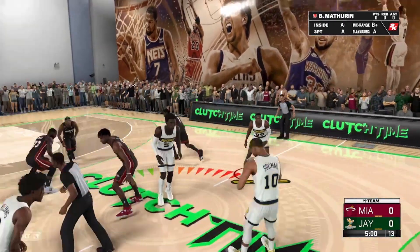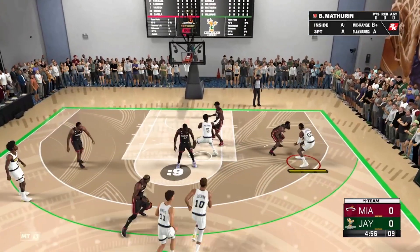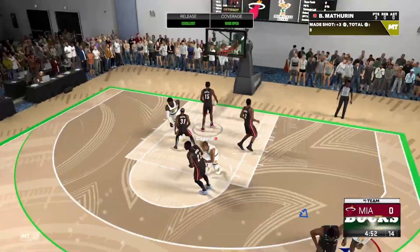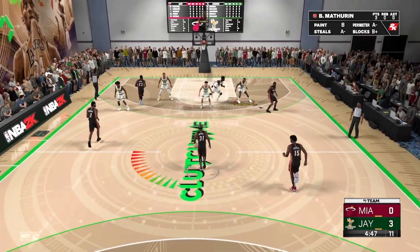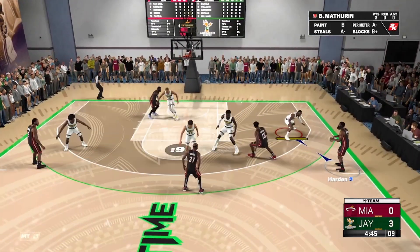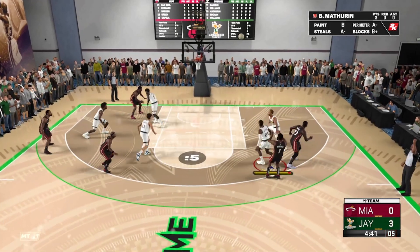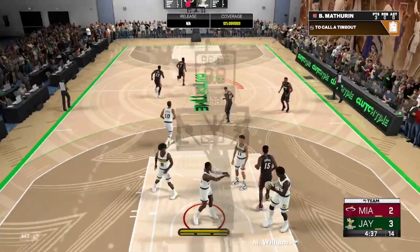We won the tip — so what you want to do is win the tip, get your shooter, hit a step back, green it, and play three possessions. You want to try and get up by nine points. Play defense — James Harden ain't shooting that four — okay, no way. It's all good, you want to try and get a nine-point lead.